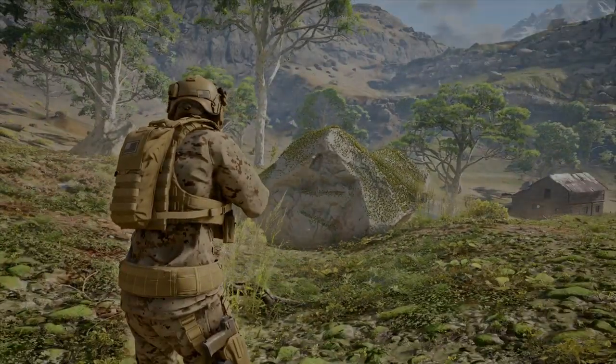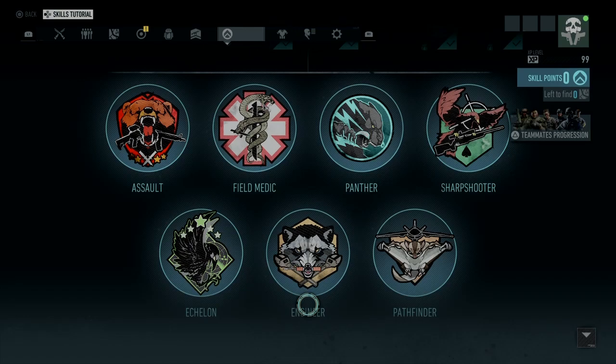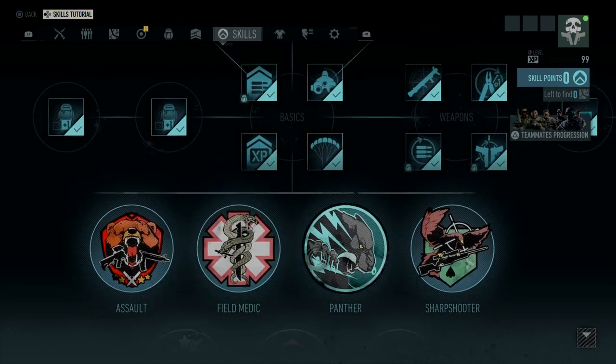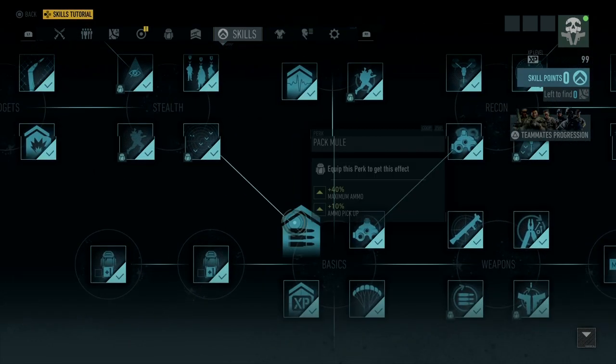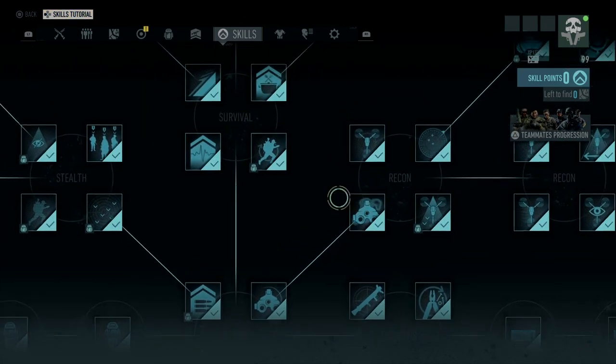First things first, we're going to go in here and do our checklist. You're going to go over here into your skill sets. I know you said you already opened these up, but we're just going to do this for everybody just because. You have to open up your Night Vision and your Thermal and your Skill Tree.